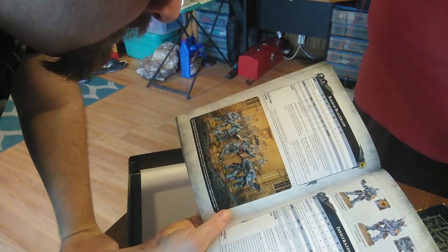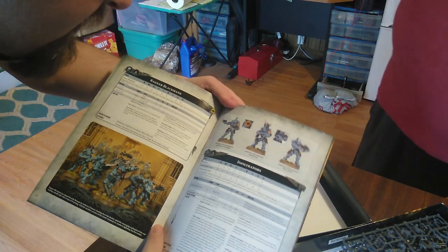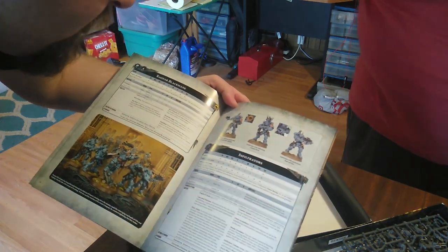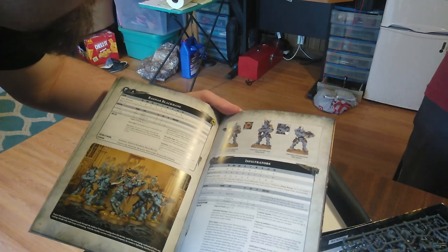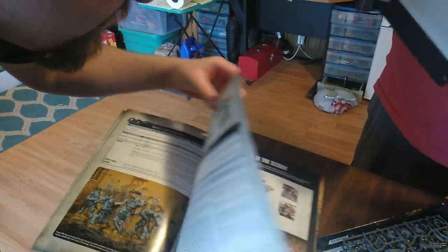When a friendly Space Wolf unit within six inches of this model and not within three inches of an enemy unit consolidates, it can move up to six inches instead of three. Interesting. This data sheet says Infiltrator — are they Incursors or Infiltrators? I bet you can make either, maybe. I don't know — maybe I can magnetize them so they can be either.